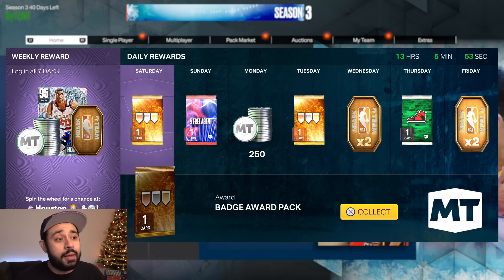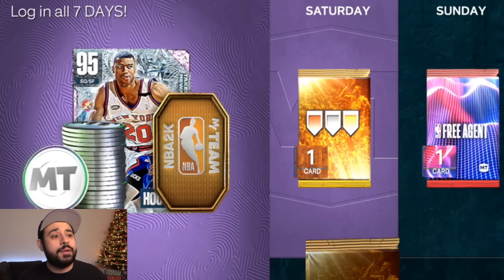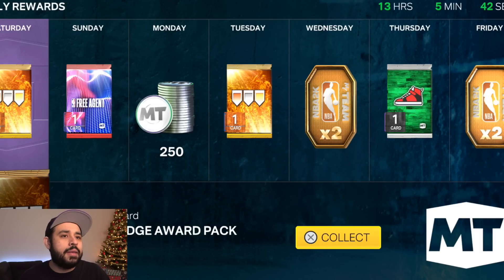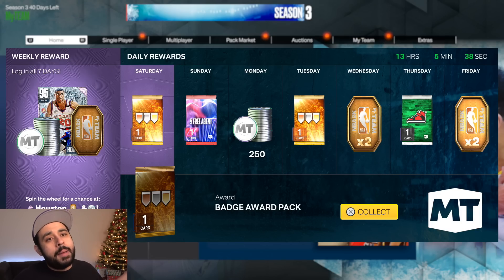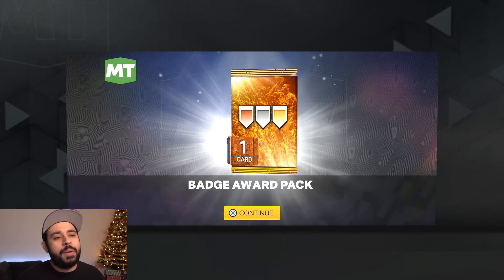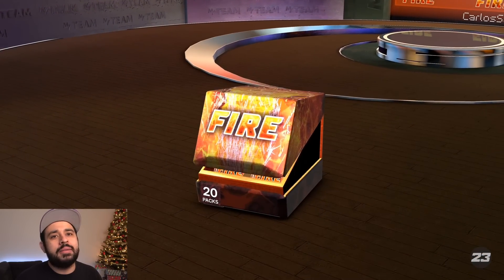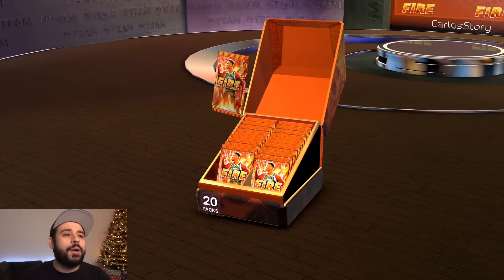2K actually added something a lot of people should go after. If you log in every single day you have a chance of spinning the wheel — Houston is available on that wheel, along with free agent packs, batch pack tokens, and MTS stuff. We're gonna claim the first day right here to make sure we log in every day, and we got ourselves a nice badge reward pack.